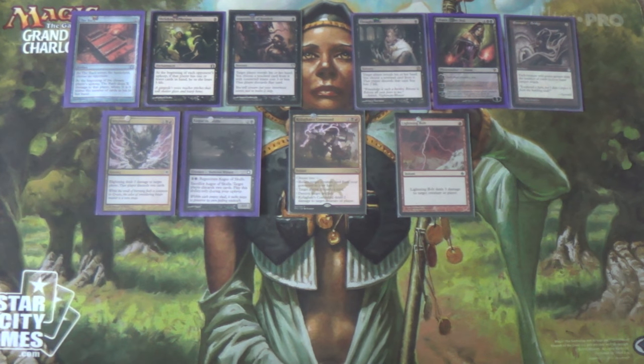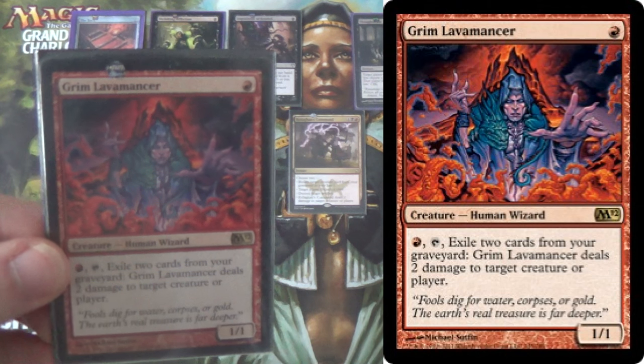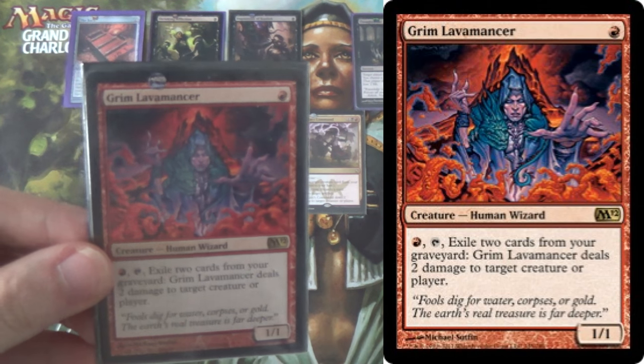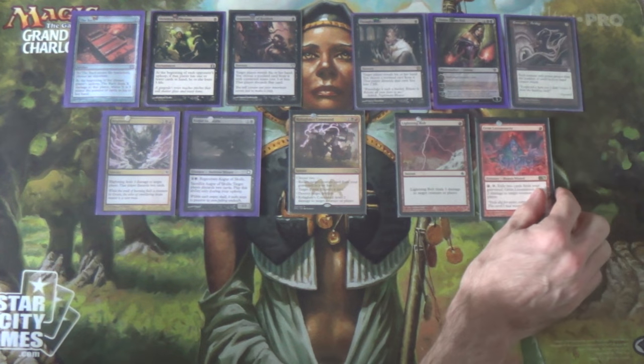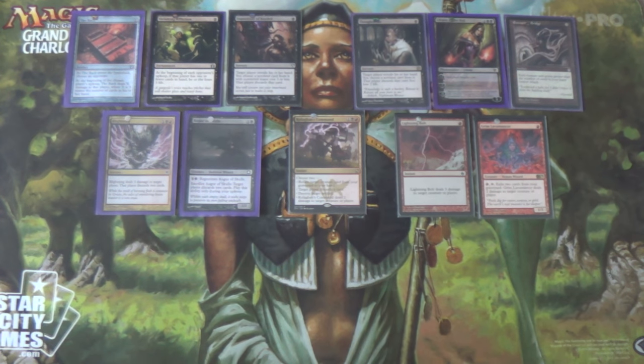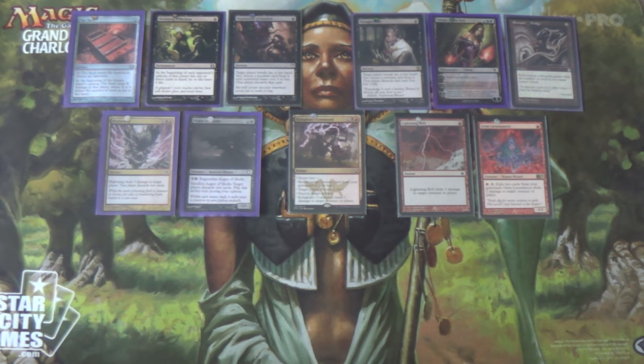Next, we have just a one-of: Grim Lavamancer. It's a two-for-one, three-for-one, four-for-one — however long the game goes on. This just allows you to repeatedly shock over and over again, which obviously works in a lot of matchups. It allows you to get some value out of the cards in your graveyard. Kolaghan's Command and Grim Lavamancer are pretty much all the graveyard value you get in your main board. You could even put more Grim Lavamancers in, although it gets a little awkward when more than one's on the field at once and they have to compete over those resources. One is fine.